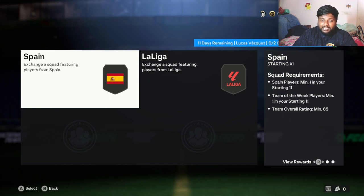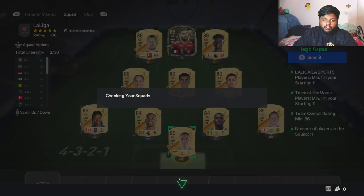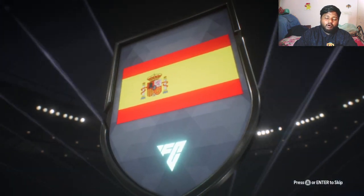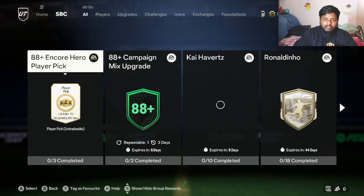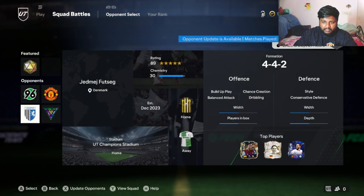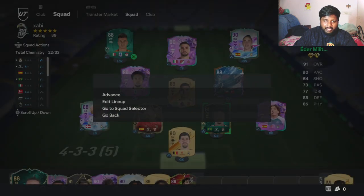I've completed both squad builds, submitting the final one now to get our lovely Lucas Vasquez. We're going to put him in the team and play squad battles - I'll be honest, we're not going to play rivals, just trying the card. We'll select a good opponent - 89 rated at world class difficulty, sure, why not. We are dangerous that way.